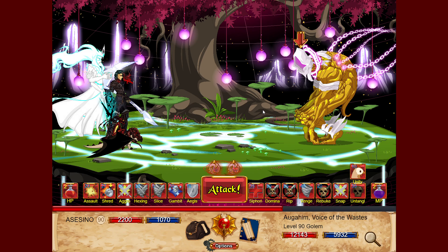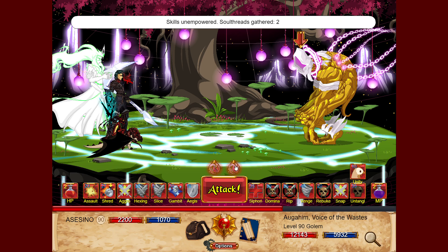The first thing you need to know is this armor's skills work with soul threats — just six skills, not all of them. The soul threats are these two red orbs. When you start every single fight you start with them activated, and you know they're activated because there is a red thread surrounding those two orbs. You click on them to deactivate, and a notice appears saying 'skills unempowered.' Click again and the red thread appears again.